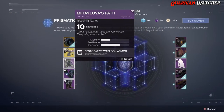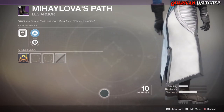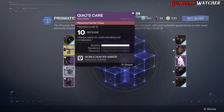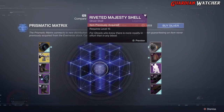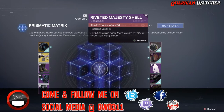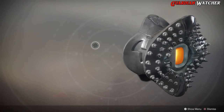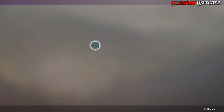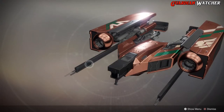Then we have boots for the Warlock, gauntlets for the Hunter with 3 Mobility, and leg armor for the Titan with 2 Mobility and 1 Recovery. On the other side we have the Riveted Majesty Shell - I actually like this shell, it would have been better if all the rivets were on both sides. Then we have the Dusk Harrier Ship - another wonderful reskin.